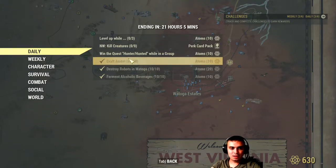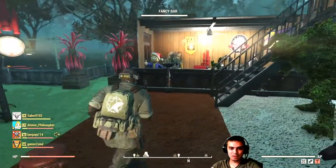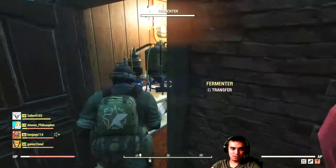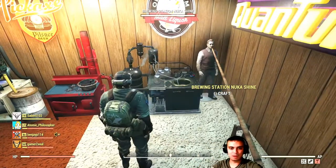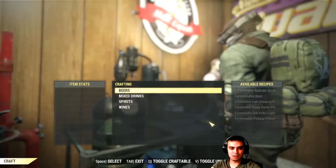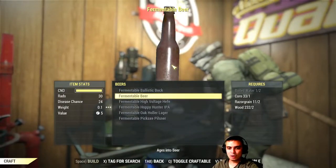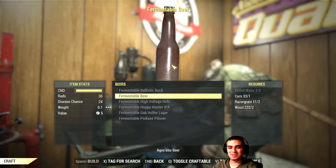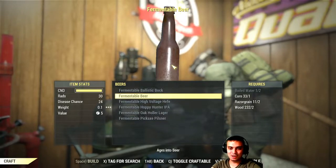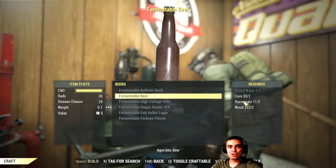And if we navigate to the last one, it's crafting alcohol. For that, I believe you need to complete the quest to get access to the crafting tables. Afterwards you'll need components to make your beer or whatever you want to make. In my case it's beer because beer is the easiest to get components for, in my personal opinion. As you can see you will need boiled water, corn, Razorgrain, and hops — I hope I pronounced that correctly — and wood.